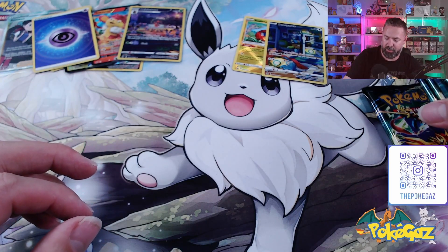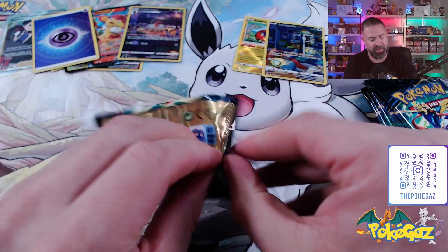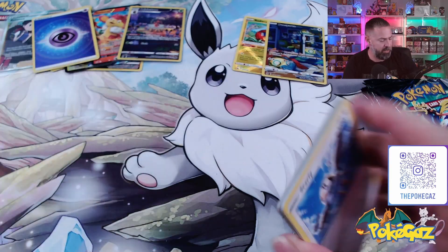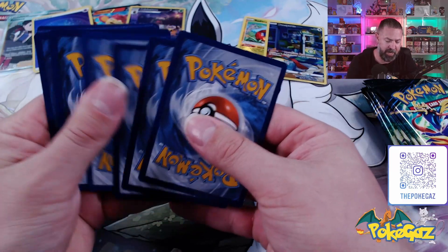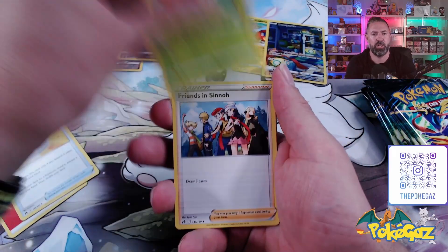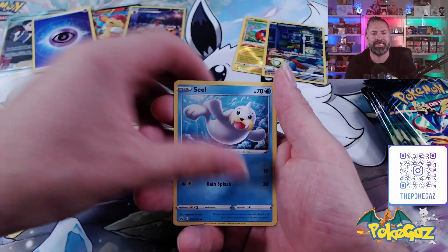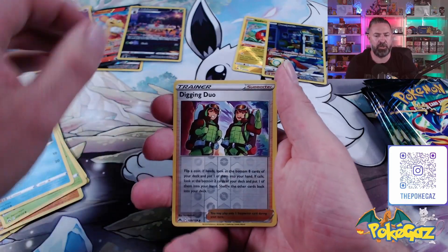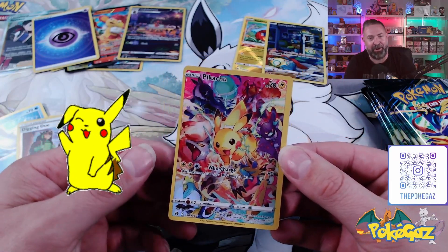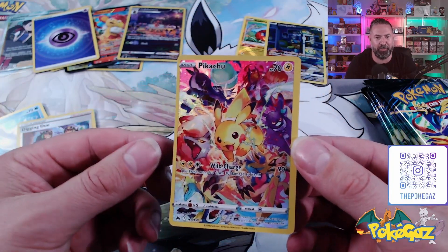What have we got left? Seven packs to go, and I think we've hit three that we actually needed. One, two, three, and four — let's go with Steel. We've got our Fire. Ultra Ball, Gloom, friends in Sinnoh, Starly, Rylou, Arun, going into Krikotot, Steel, a Digging Duo Reverse Holo. And we've got another Pikachu — look at how off-centred that is. Absolutely horrible, horrible centering. The back is just as bad.